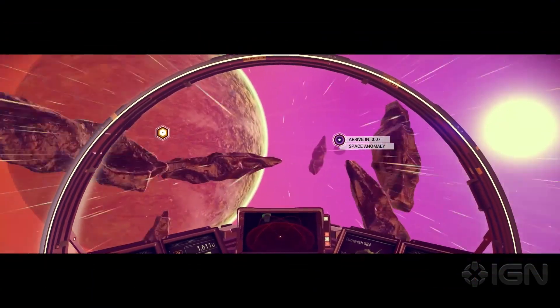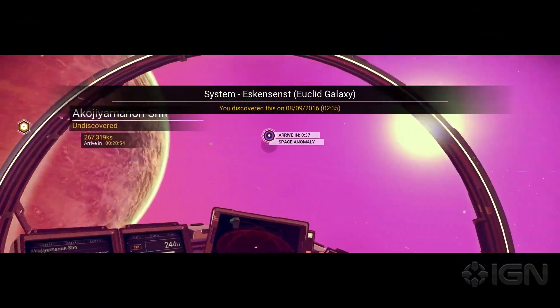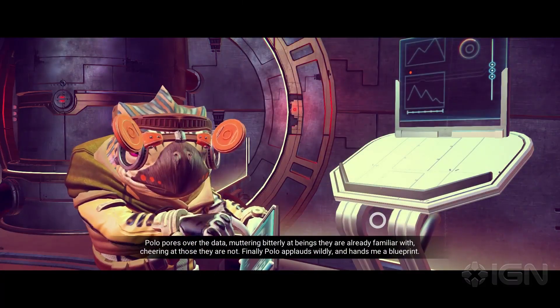On our next jump away, we detected a special space station called a Space Anomaly. We landed aboard and met the aliens inside.